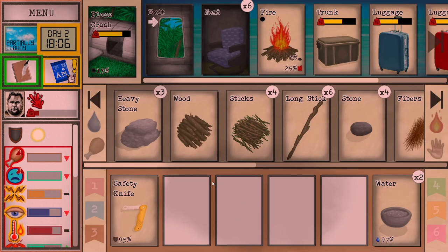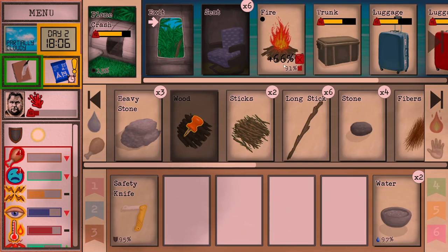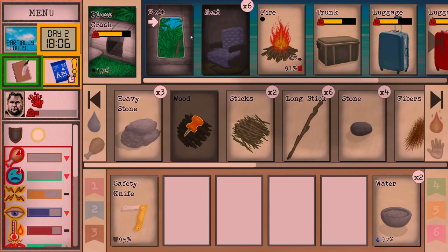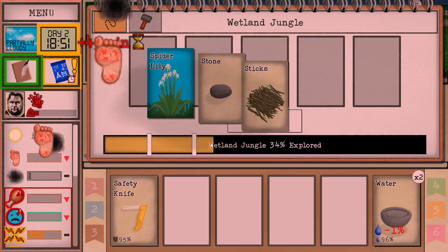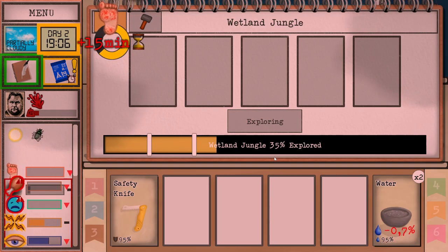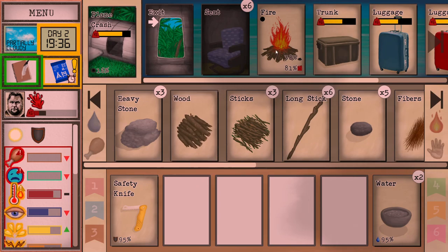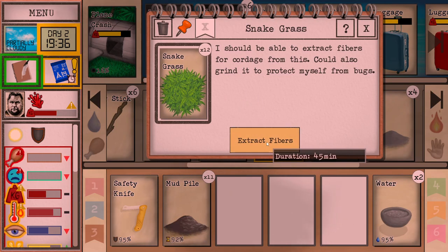It seems like our appetite is so huge we cannot even scratch it with the snake grass. So we're going to stop for now. We are a little bit tense and tired. We could build a leaf bed — once our bed starts hurting, I'm going to make it. We're going to need to fuel the fire. This thing seems like it goes down super fast, so I'm actually thinking about building the proper one — finding some more fuel for it might be beneficial.